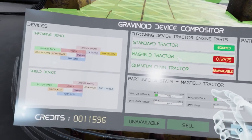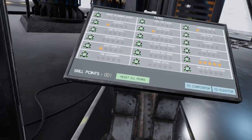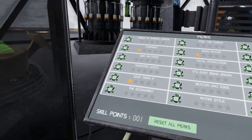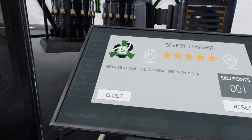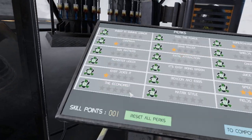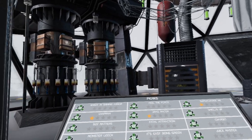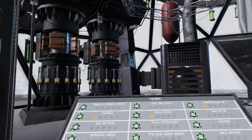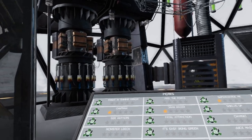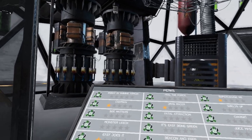I wish there was an explanation of what the magnetic field tractor does. Let's go to the bio pod to show the perks. There are upgrades to your throwing tool and to your shield, and these are the perks. I have Speedy Charger maxed out — I used all my skill points on it — which reduces projectile charging time by minus 75%, and I still need more help.